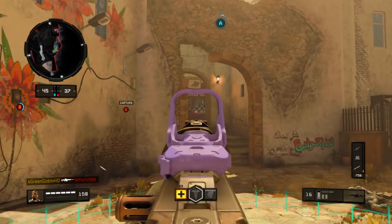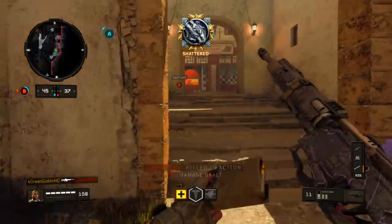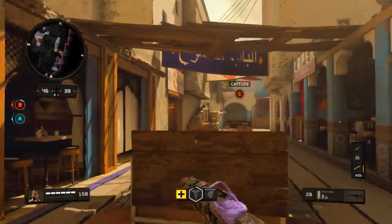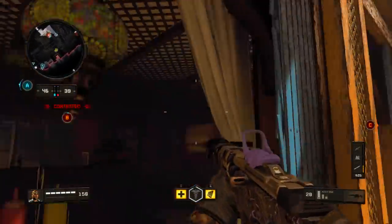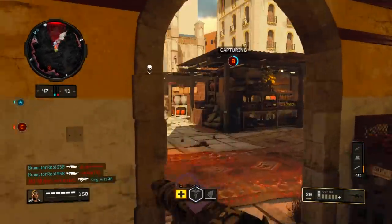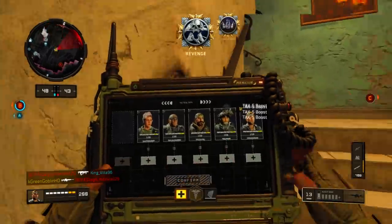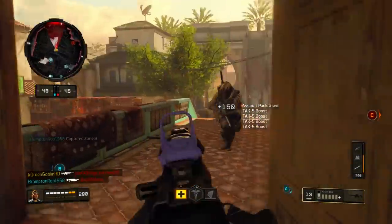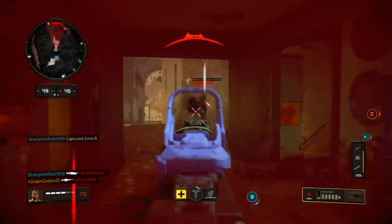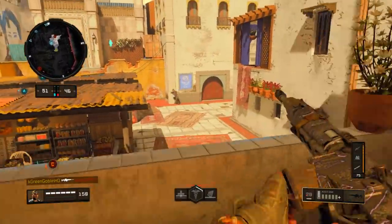Essentially, with the Augur DMR it's normally going to be a three-bullet to four-bullet kill. The ABR is going to be a four-bullet to five-bullet kill. And the Swordfish is going to be a five-bullet to six-bullet kill. Taking those numbers, the ABR and the Swordfish are going to be two-burst kills essentially every time from most ranges, as long as you're hitting your shots. The Augur DMR is going to be a three-tap kill — and that's without any sort of attachments added to the gun.